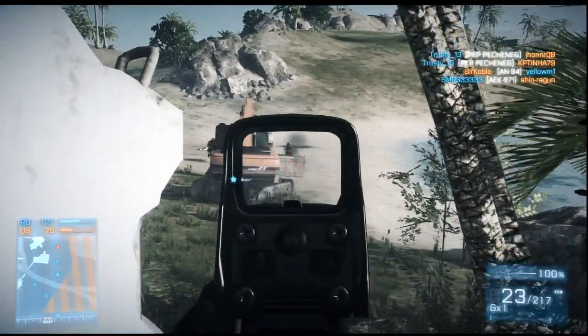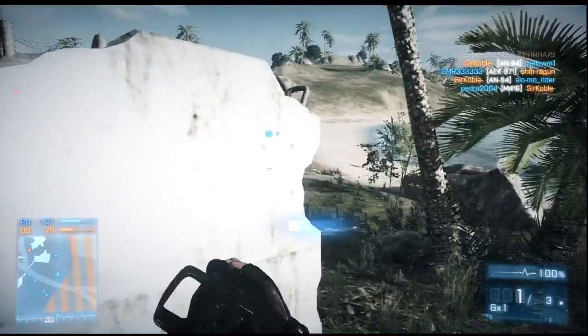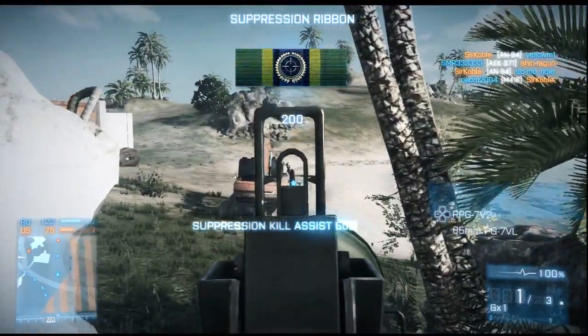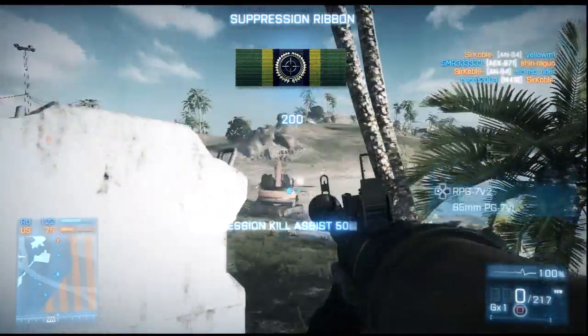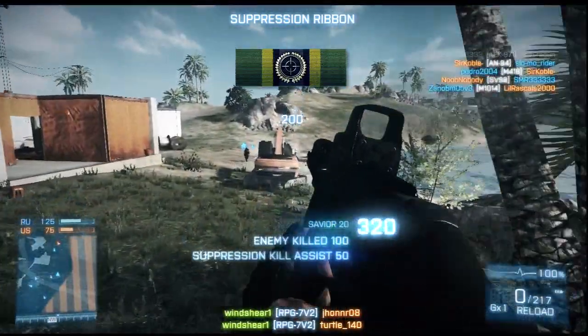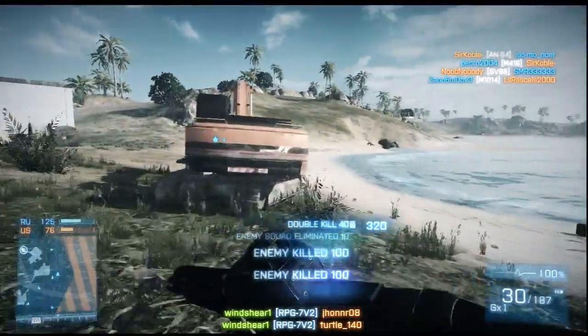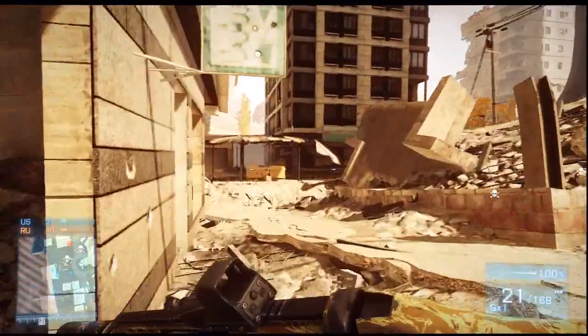I've got these two guys over here. I'm using the SG553, get some rounds on them — get some rounds on both of them. So I decided to finish him off with an RPG. If all else fails, try to shoot this thing at him. And sure enough, it hits him direct on and he goes straight up. I thought that was pretty interesting. I wanted to leave that clip in there for you guys to enjoy.